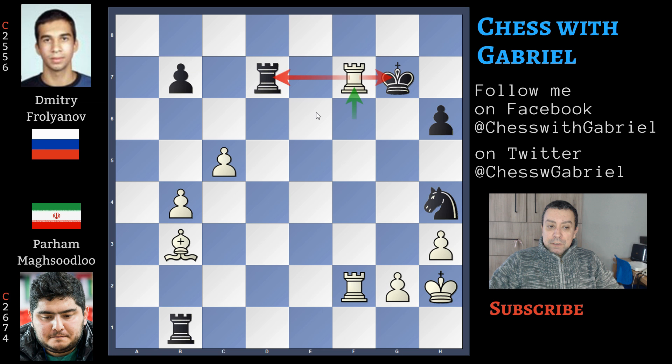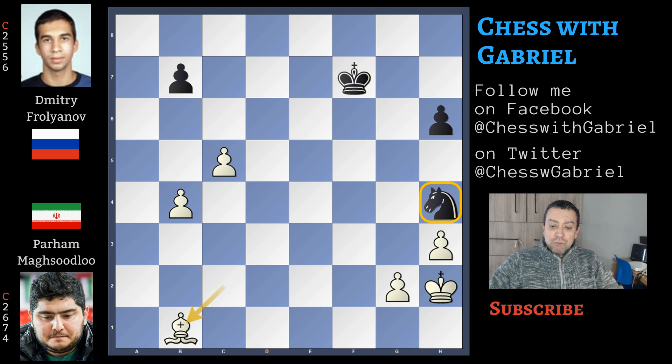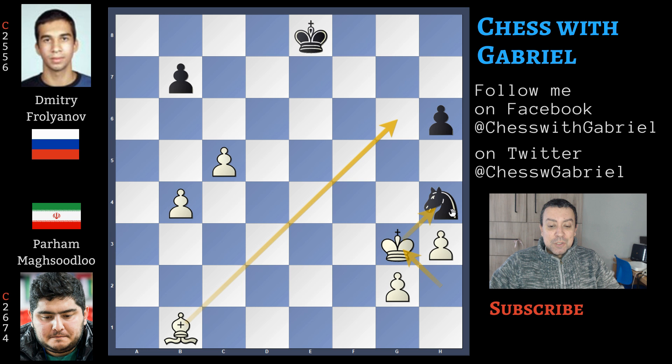Here comes rook to f7 with check, attacking also the rook, so black is forced to capture. Rook captures, rook captures with check. King to g6, and now bishop to c2 with check — that is a fork. Black resigns, but resigns not because this rook is lost — black will regain the rook on f7 — but after both rooks are exchanged, white will also be able to exchange the last two pieces, and the endgame is four versus two pawns, which is completely winning. If king captures on f7, there is bishop captures on b1 — this knight is trapped. If knight back to g6, white will exchange the bishop for the knight, and this king and pawn endgame is completely won. And if king to e8, here comes the simple king to g3 — the knight is trapped and is lost.